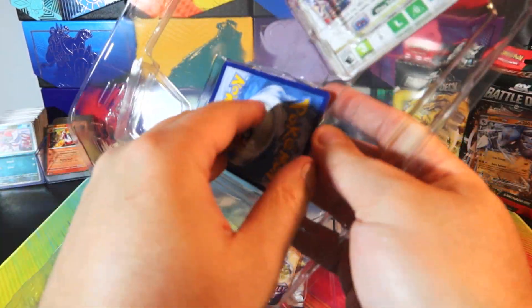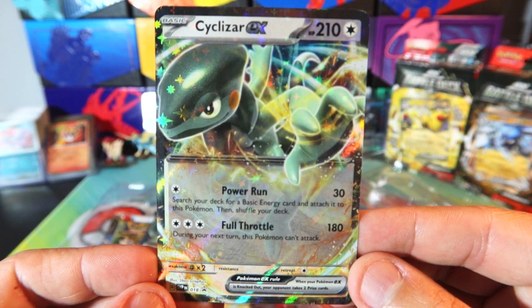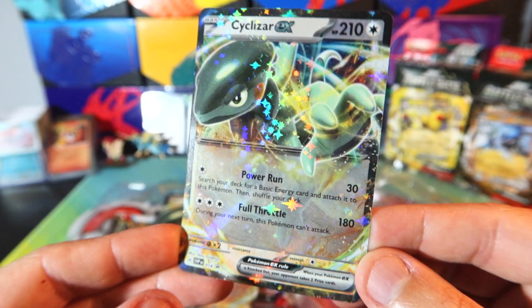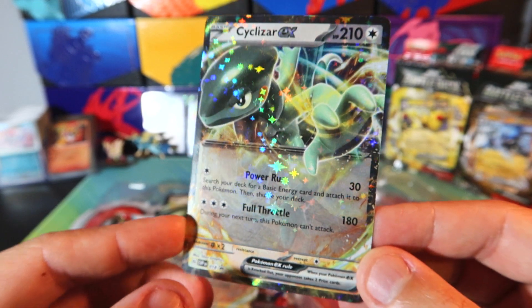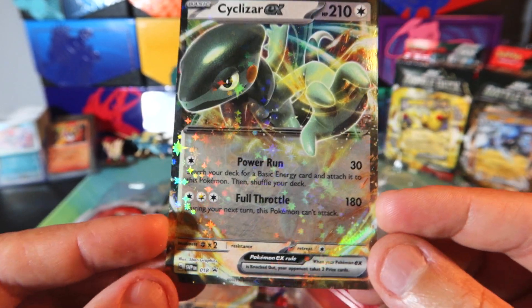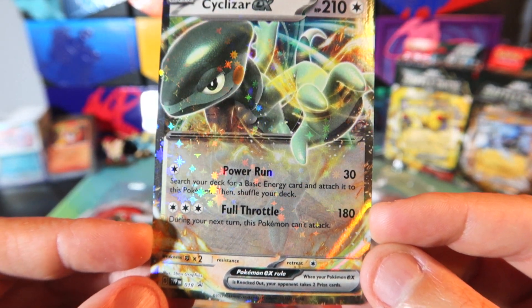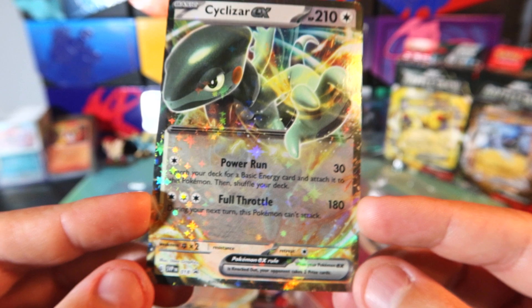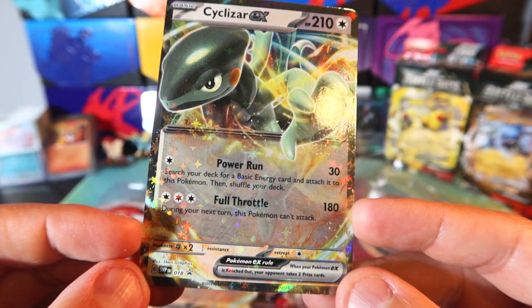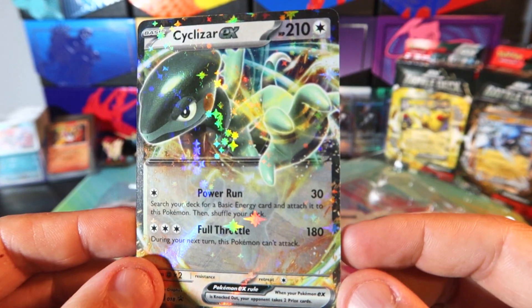Let's start off with the Sylazar EX. Very, very cool card. It is a basic Pokemon and it's a colorless EX card, which means that it definitely could see some play in the competitive meta. It has the first attack, Power Run — search your deck for one basic energy card and attach it to this Pokemon, then shuffle your deck, and it does 30 damage. And then Full Throttle does 180 damage; during your next turn, this Pokemon cannot attack. Being a colorless card, it should be able to fit into most decks and it does kind of power itself up.